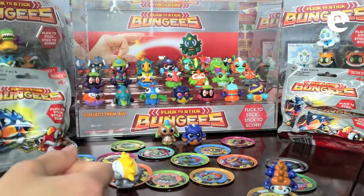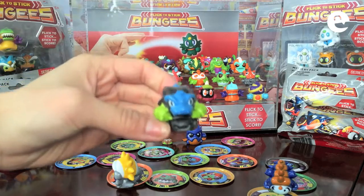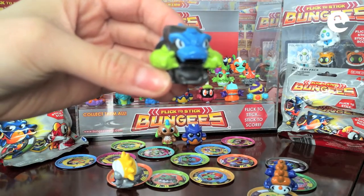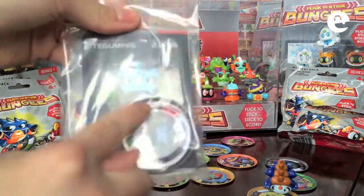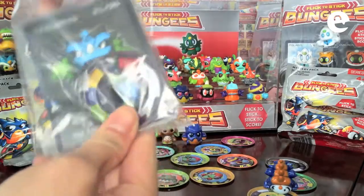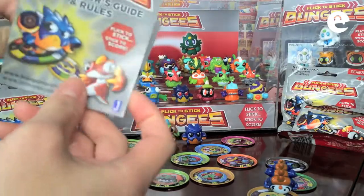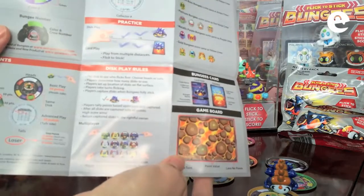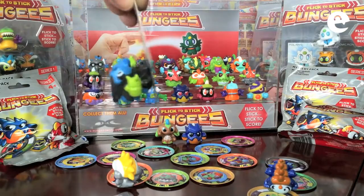So let's open one to show you exactly how the contents are inside. We have one of our bungees figures and this one is called Teguminis. In this pack we've got our disc, our card, and a collector's guide which basically gives you the rules of how to play bungees. The cool thing about the cards is your bungees can stick onto the card.